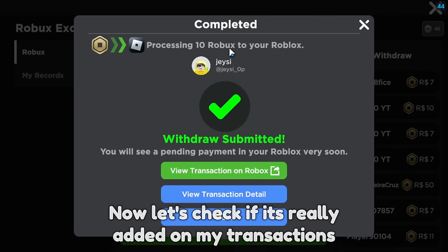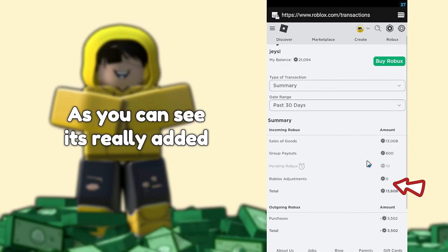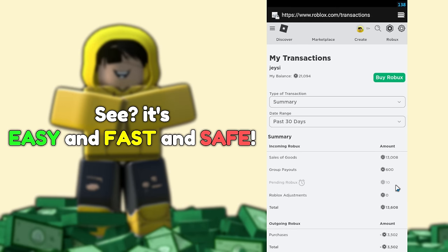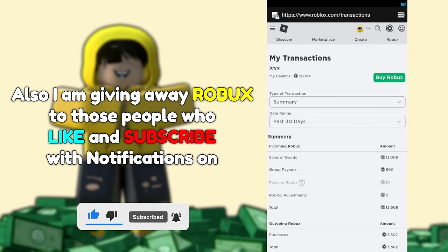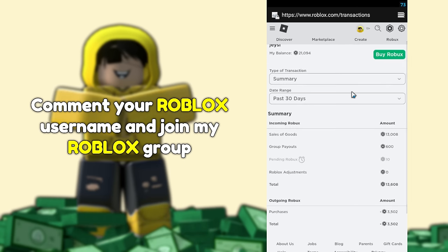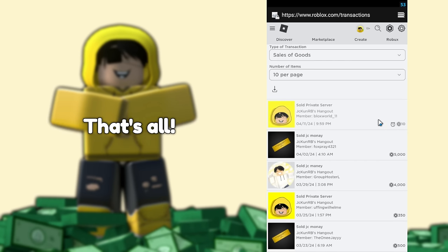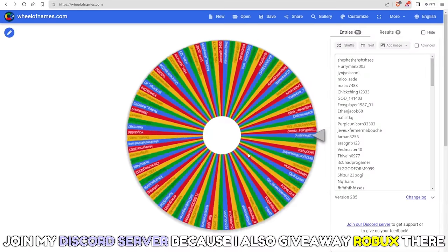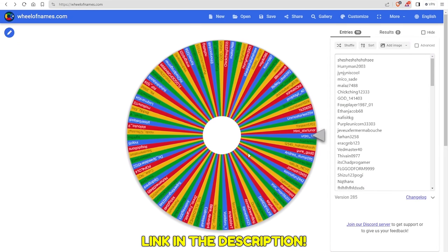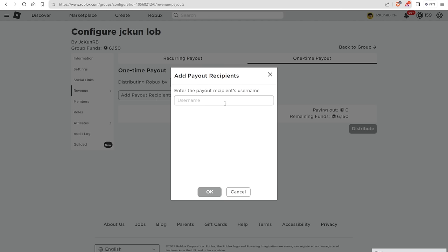We have successfully withdrawn it. Now let's check if it's really added to my transactions — just click the green button and you will be directed to your transactions. As you can see it's really added. It's easy, fast, and safe. Note it takes up to 5 to 7 days for the Robux to unpend. I am also giving away Robux to those people who like and subscribe with notifications on. Comment your Roblox username and join my Roblox group. Remember that shoutouts will also get free Robux. Make sure to check your pending Robux — I hope this helps you out. That's all. The Robux giveaway right now is 400 and it will be 500 when we hit 80,000 subscribers. Join my Discord server because I also give away Robux there — link in the description. See you again.